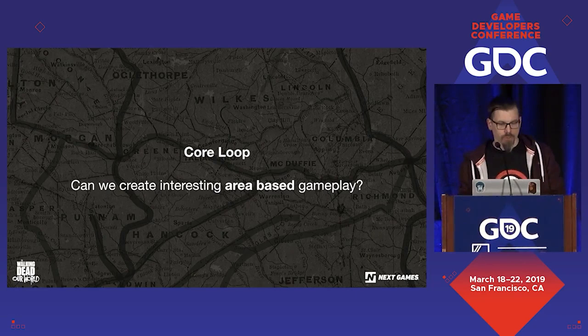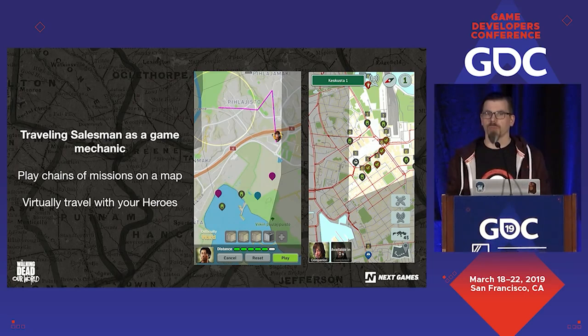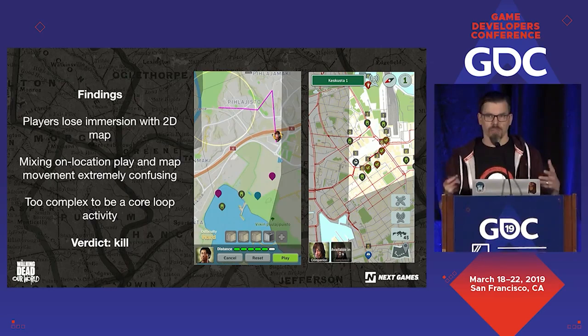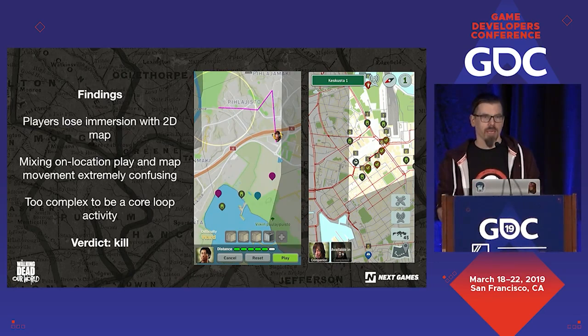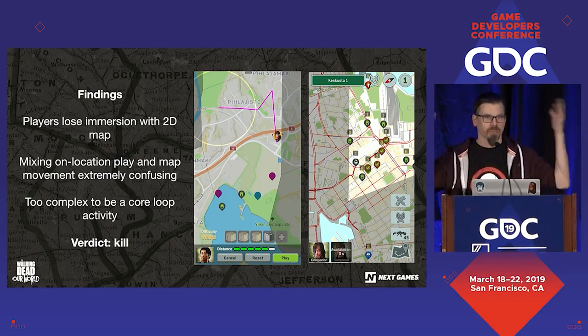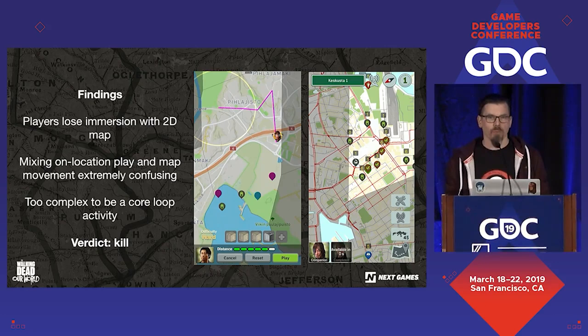Continuing to the next question: area-based gameplay mechanics. I figured the traveling salesman problem is a really nice NP-hard problem that you can gamify in this context. We added heroes with movement points, so you'd go through multiple missions in chains that became progressively harder but gave better loot. This was a disaster — players immediately lost immersion when they saw the 2D map versus the projected view. Mixing on-location play and the 2D map turned out to be incredibly confusing, with vast majority of people unable to figure out where they were or where the heroes were. So we decided to kill this.